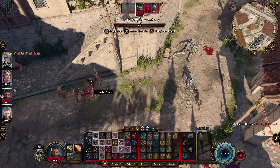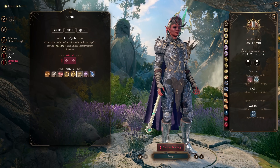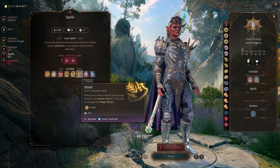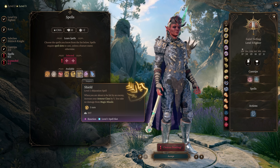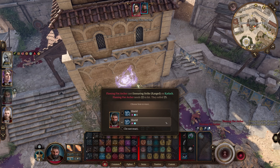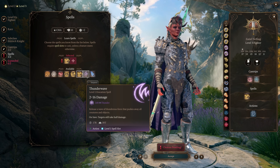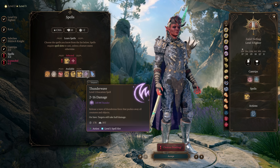Minor Illusion can be used to group up enemies for big AoE damage using Nyrulna later. For spells, choose Shield and Thunder Wave. Shield is extremely powerful to gain 5 AC as a reaction, and since we really won't be using our spell slots almost at all, you'll get to activate this a lot. Thunder Wave can be used situationally to knock enemies into chasms or to get rid of disadvantage from Threatened, but honestly, you probably will never use it.